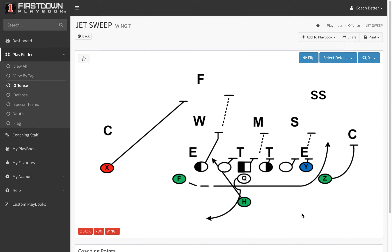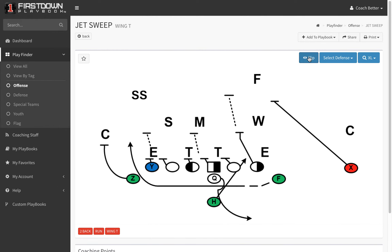We'll mark it up against all of the defenses — 3-4, 4-3 even, over, under, and also a bear or solid. You can expect to see this somewhere today around noon when we release it, and obviously we'll run it both ways with coaching points.